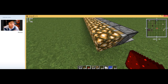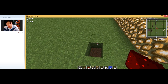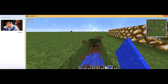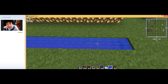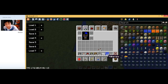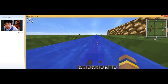Starting next to the glowstone block, go one, two and dig here. One, two — this is where you're going to start your water. To make the farmland better, I recommend digging under those two blocks.